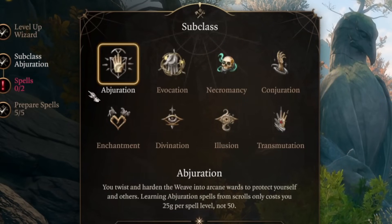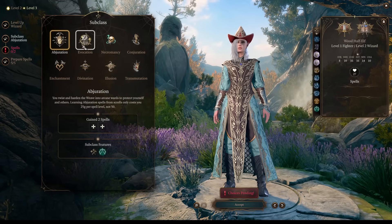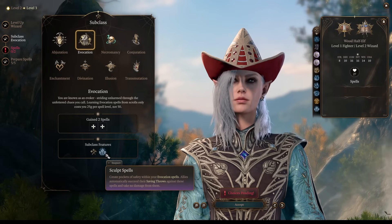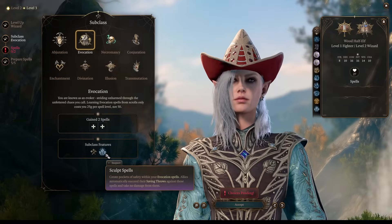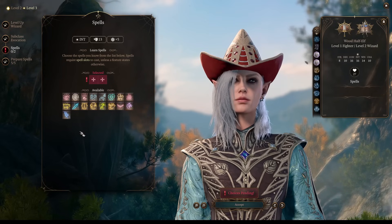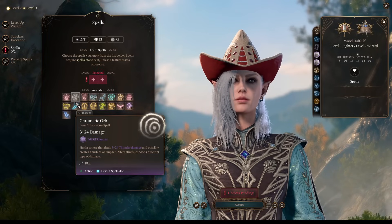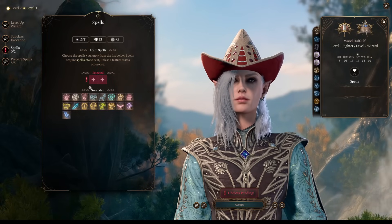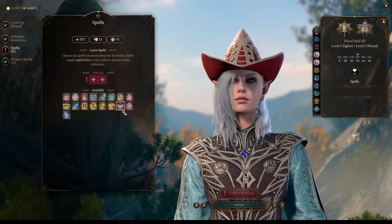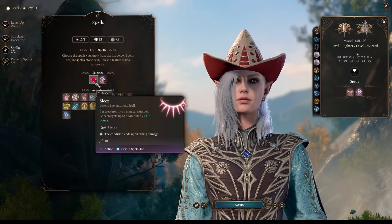At level 2, that's where we pick our wizard subclass. There are 8 subclasses total, and the most reliable and stable one you can trust is Evocation Wizard. Having a wizard you can trust on honor mode is really important. We're choosing Evocation because you get Sculpt Spells - your evocation spells won't inflict damage to your allies. That's big, because a lot of AoE spells are evocation spells, like Chromatic Orb. Other good early spells include Thunder Wave to push enemies away, or Sleep to put low-HP enemies to sleep.